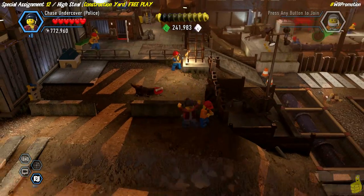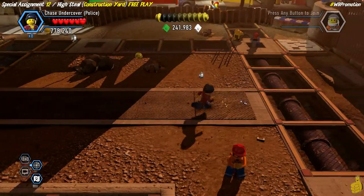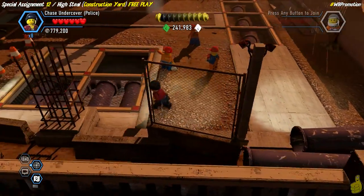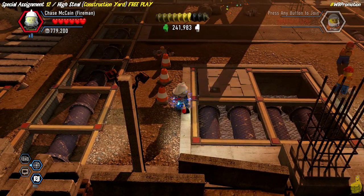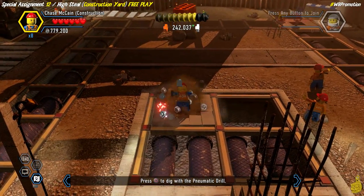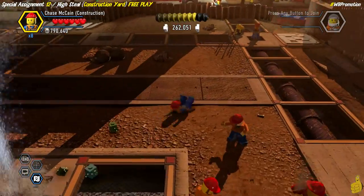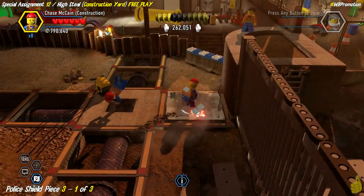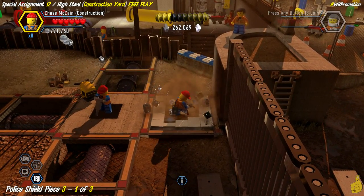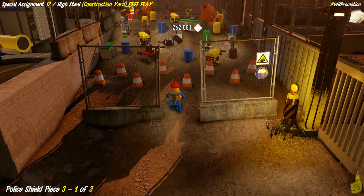We've got some super bricks to round up - you could use the scanner to find them all or just watch us. One is actually up in the air; we need to use the construction suit and drill to get down inside. You have to reveal the drill spot by doing the jackhammer, then get up close, use the icon, and float up top - that gives you access to the first super brick. The next drill spot in the far right launches us up to another construction foreman.